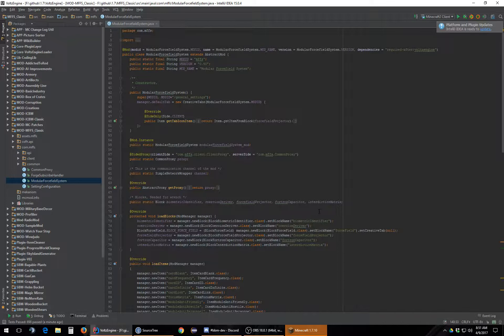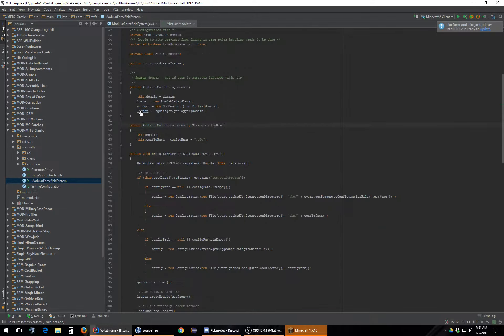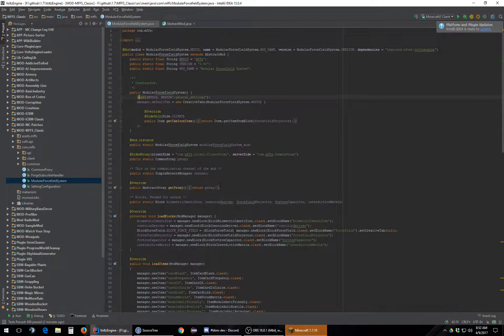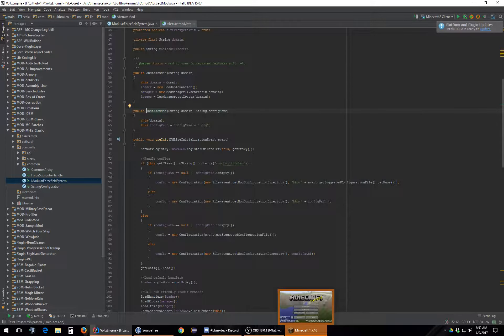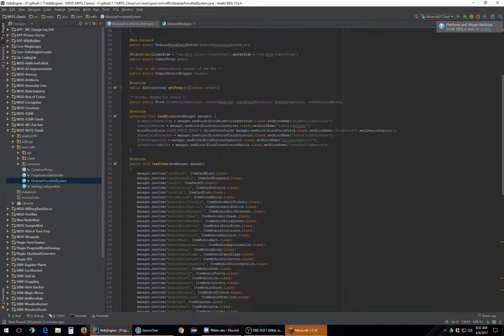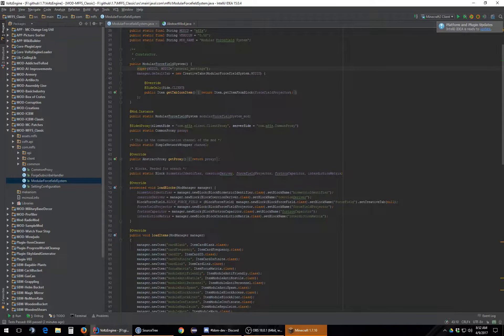His mod looks pretty good. He's got his IDs, versions, the name of the mod. He's utilizing the system correctly — telling it where stuff should be. The config folder should technically be inside the VE folder. He's just using the straight config path. We're in the MFFS package, so his path is going to be MFFS then his mod thing. That does need to be fixed — all of our mods should use the same folder. I'm not sure if we'll migrate that right now; it's not too big of an issue.